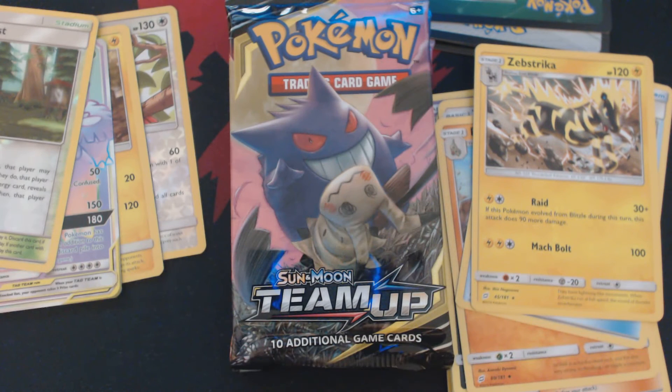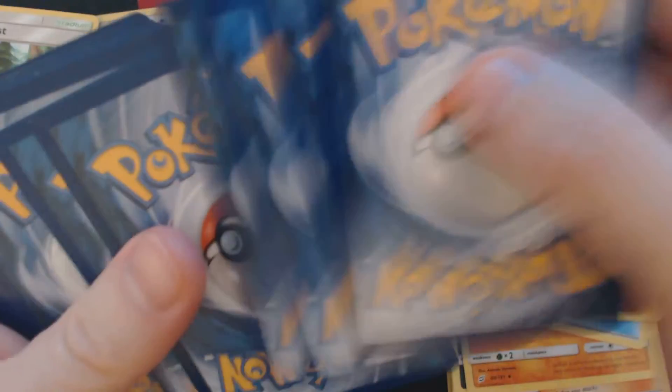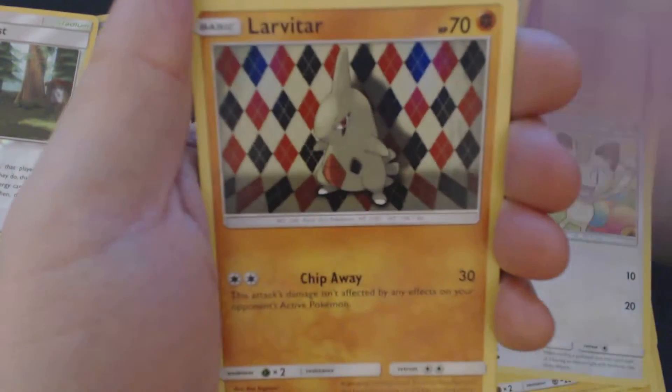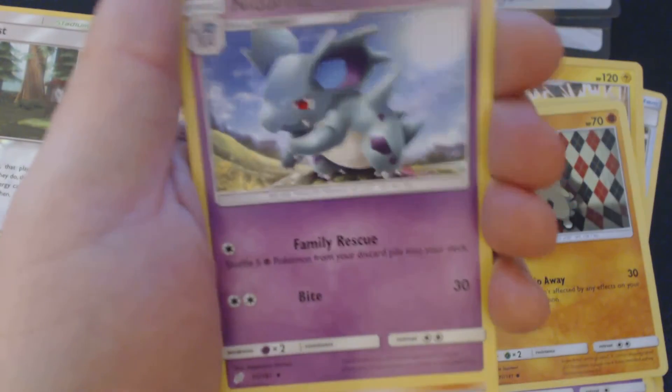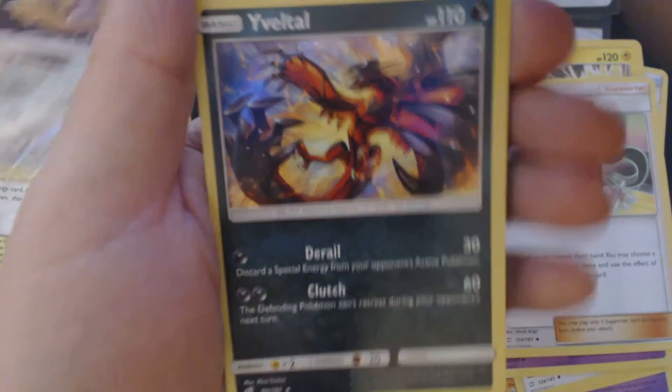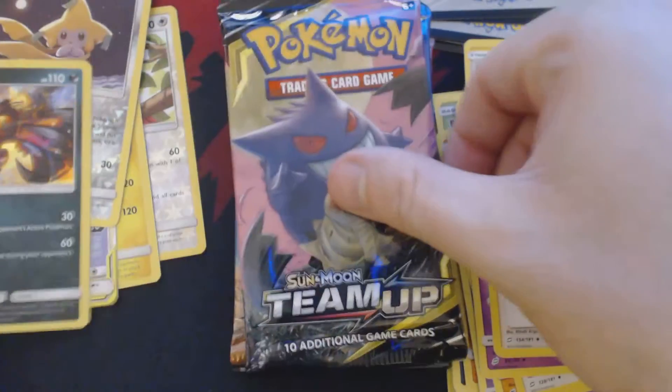Pack number four. Something interesting this way comes. And here we get Exeggcute, Helioptile, Meowth, Nidoran, Mail, Larvitar, Fighting Energy, Kangaskhan, Nidorina, Sabrina's Suggestion, Reverse Hollow Jirachi, and Holographic Eviltal.